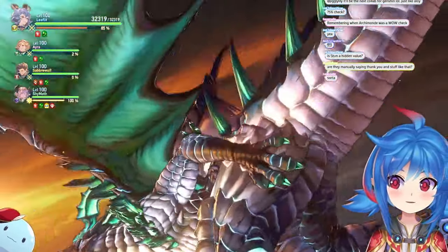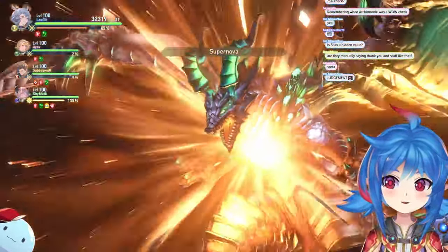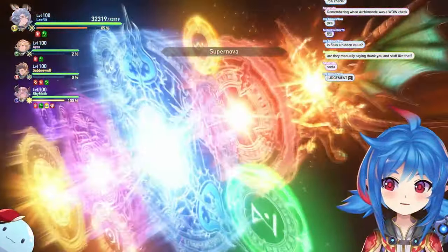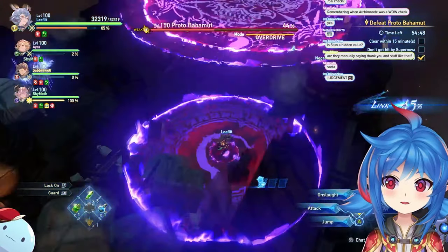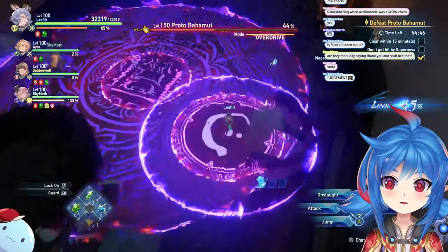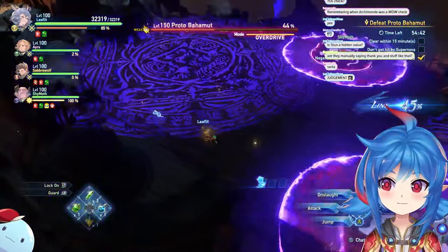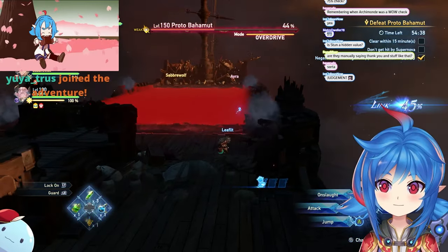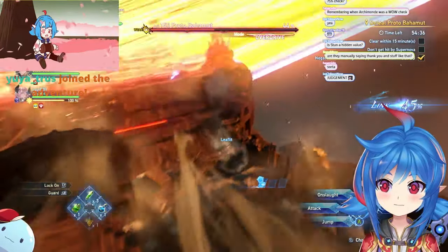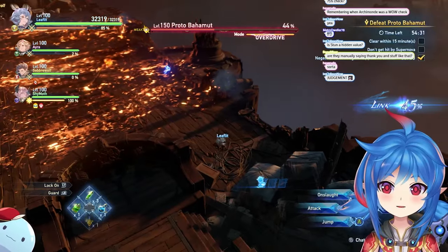At about 50% you get Absolute Judgment — it goes into Overdrive. Supernova is pretty easy to deal with: move to your corners, whatever gun you have, move to the corner, wait for it to come in, go in there, keep going, jump a bit and it will just blow up. Then move back because of the Skyfall. This one sucks you in so you have to keep running.